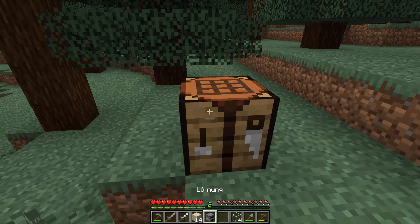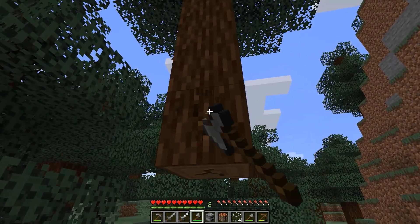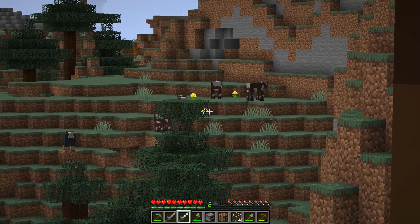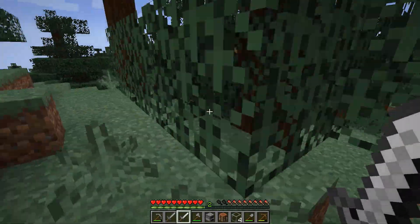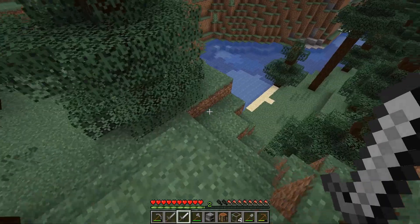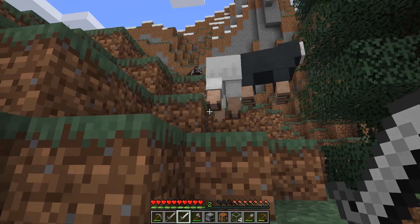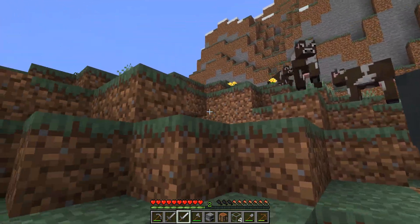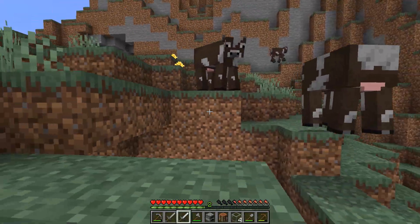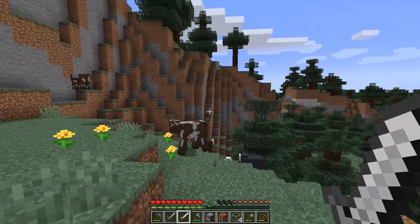Đây là kiếm tàng hình - tác giả này lười làm ngoại hình cho cái kiếm nên nó trông y chang kiếm sắt vậy. Nó có 6 sức tấn công bằng kiếm sắt luôn và nó có chức năng là khi mình đánh vào con vật thì con vật đó sẽ bị tàng hình. Bây giờ chúng ta sẽ đi săn bắt động vật để lấy thịt ăn vì xuống hang mà không có thịt là chết đó. Đây cuối cùng cũng thấy động vật rồi - cái rừng thông này không có động vật luôn.